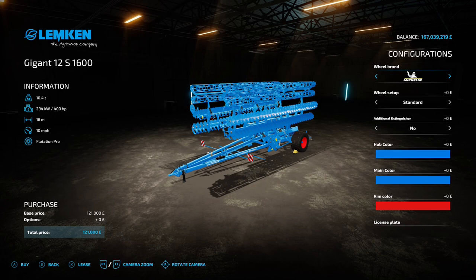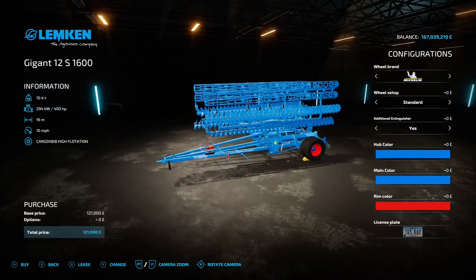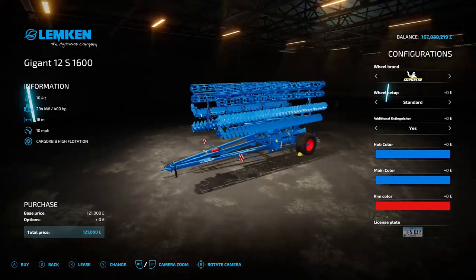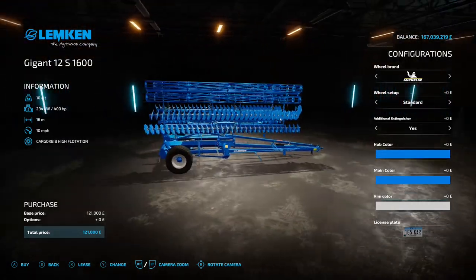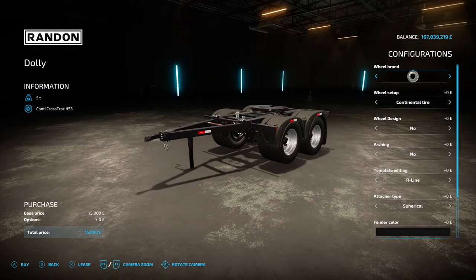You've got the usual shenanigans with the wheel brand and tires. You can add an extinguisher on the front framework. Hub color is Lemkin blue or Lemkin special blue - just a little bit darker. Main color again Lemkin blue or Lemkin special blue - I like the special. Rim color: red, silver, or black - let's go silver. That is a 16 meter working width, very nice.